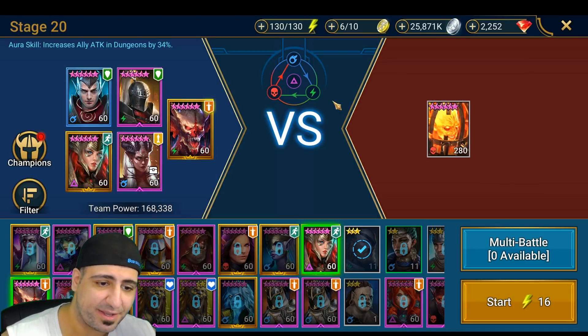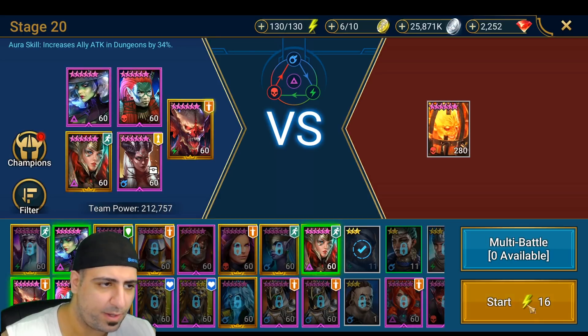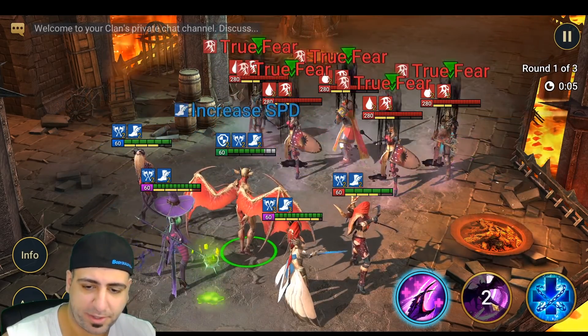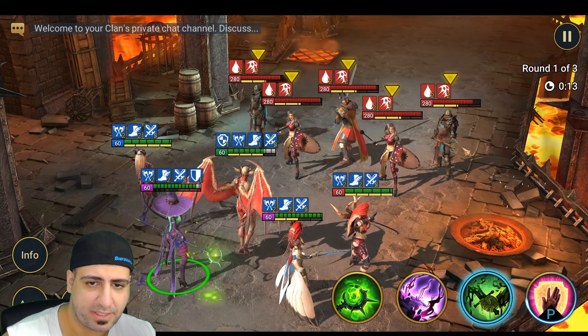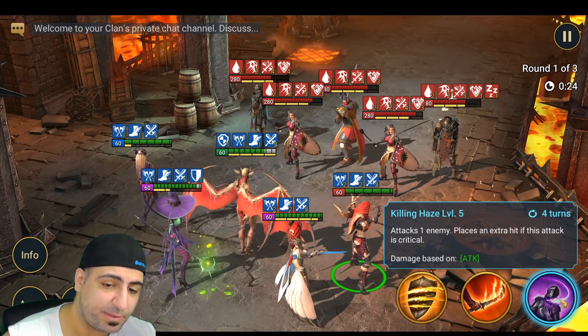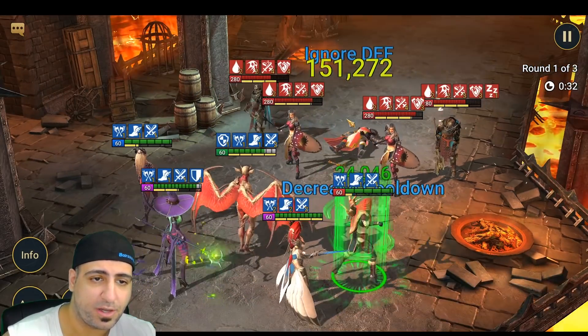Let's see how much damage she can do against the Fire Knight. Taking out Knight Errant and Apothecary and bringing in Madame Saris. We're going to manual Stage 20. Applying Increased Attack, Crit Damage buff, and Decrease Defense. Using Precision Strike with the 35% extra Crit Damage active - going after the Preserver: 151,000 damage. That's very nice.